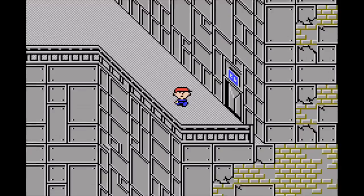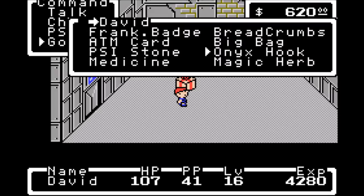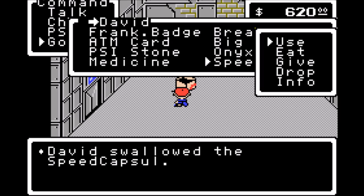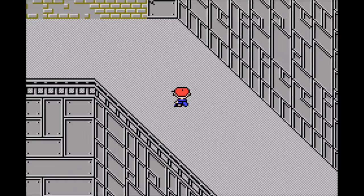Down here we have an important item. Use the magic herb. And here we get a speed capsule, which will increase your speed — pretty obvious there. It's nice to get these permanent stat gain items, so I think that's actually somewhat useful to grab. We'll just continue on our way.